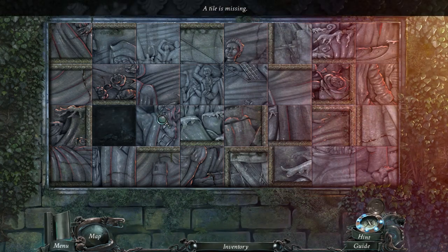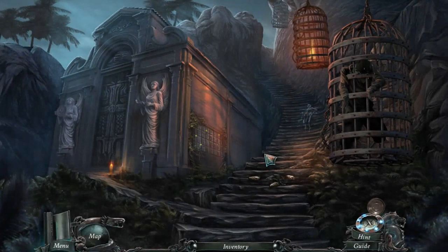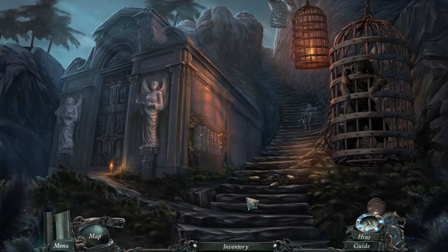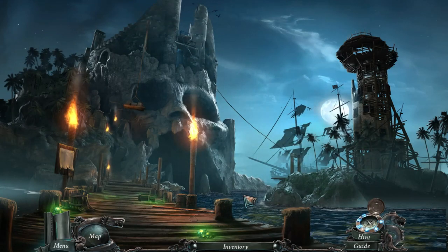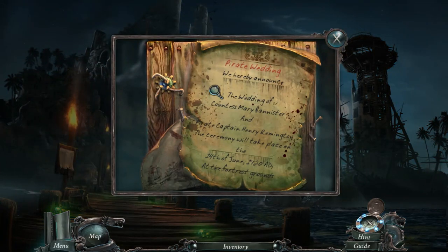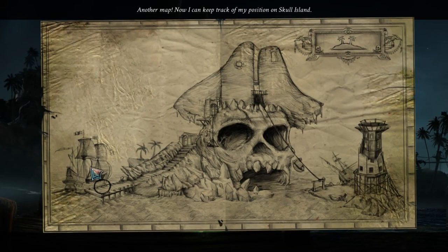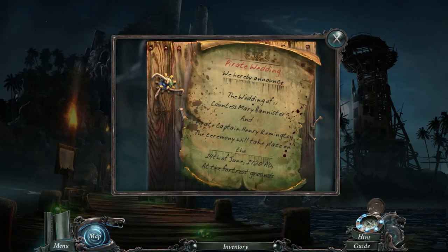Oh, it's like a puzzle — the tile is missing. Oh, what's this? We've got a map — I can keep track of my position on Skull Island. Very nice. We got a map.